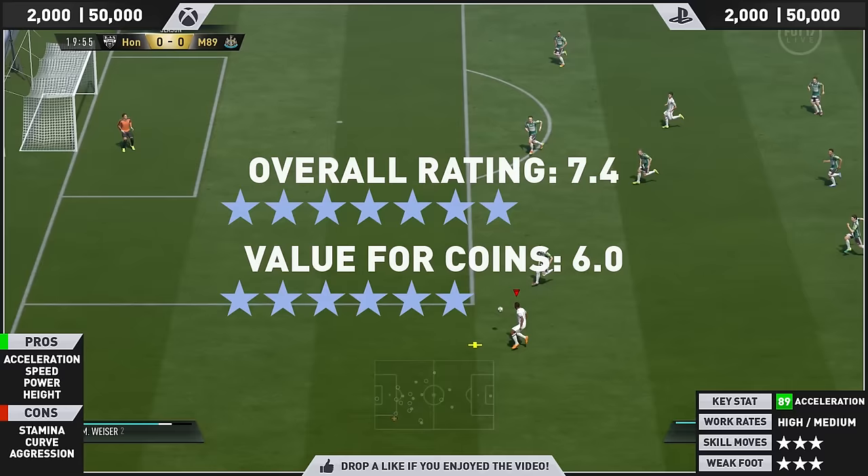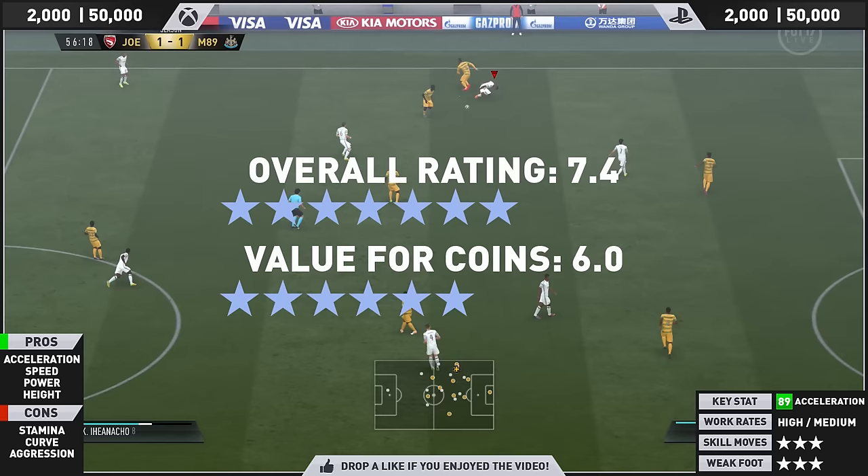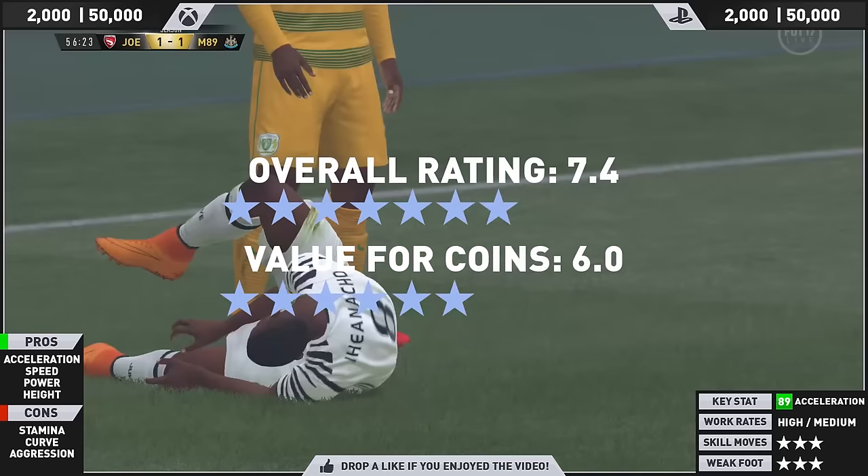So overall, he will get a rating of 7.4. He's a solid striker, but I don't think he's worth the coins at this current moment in time — 20k, I don't think so. He's going to get a value for coins of 6.0. But lads, I hope you have enjoyed this Kelechi Iheanacho review. If you have, smash the hell out of that thumbs up button, subscribe if you are new around here lads, and as always I will catch you all next time.